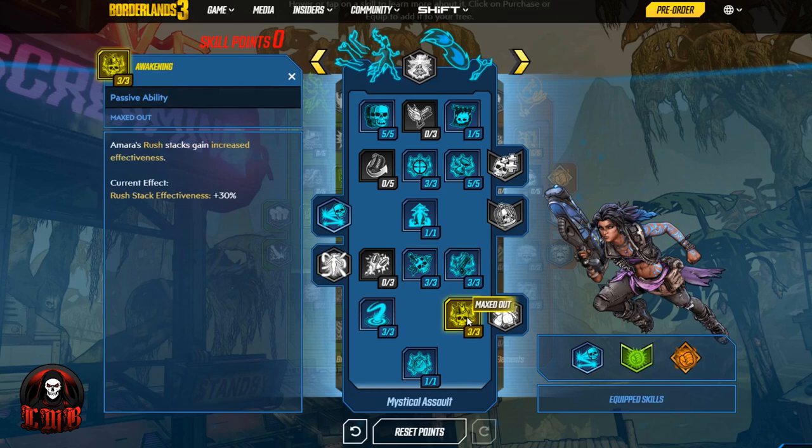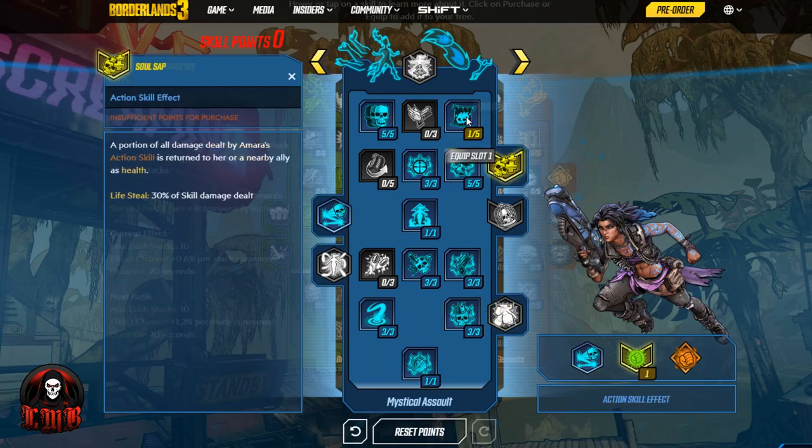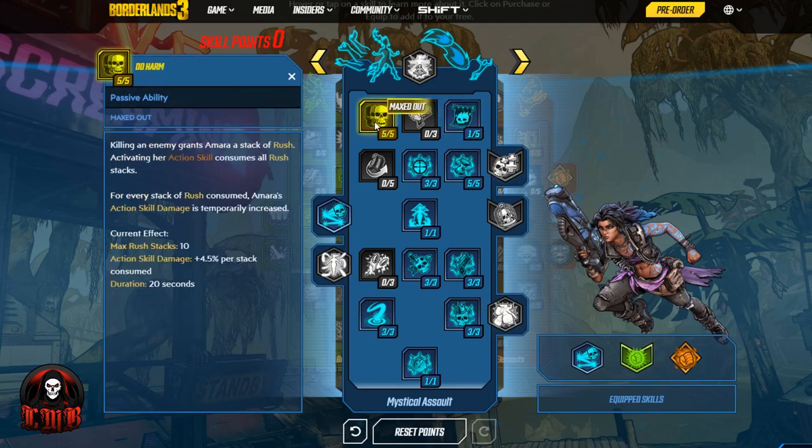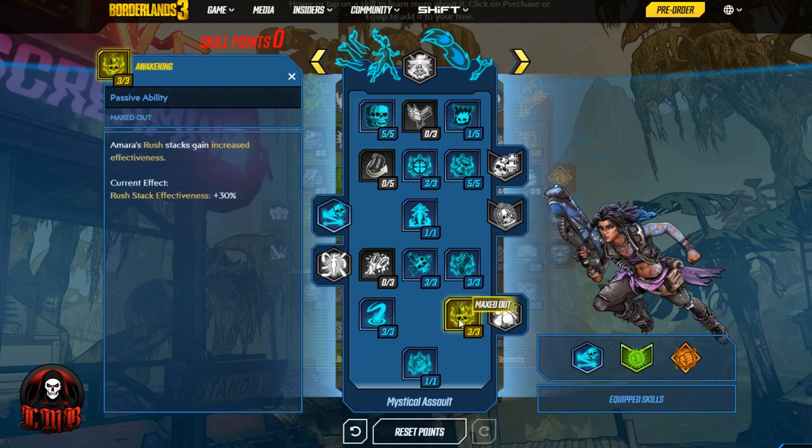Then we move down into Awakening: Amara's Rush stacks gain increased effectiveness. The stacks we have for Rush — the status effect chance and the action skill damage — will both be increased. Right now action skill damage is four and a half per stack, and adding Awakening gives another 30%, which is actually going to help assuming we have 10 stacks ready to go and we activate the action skill.